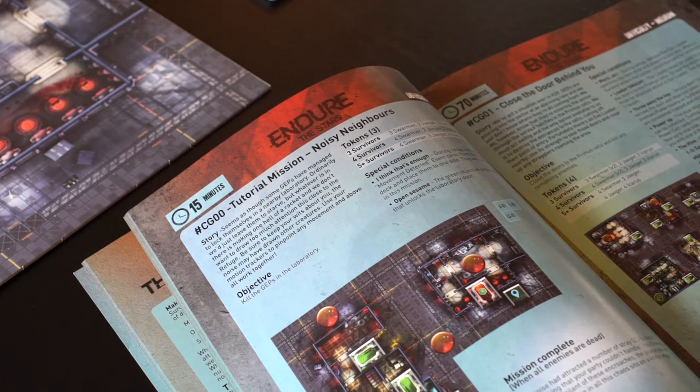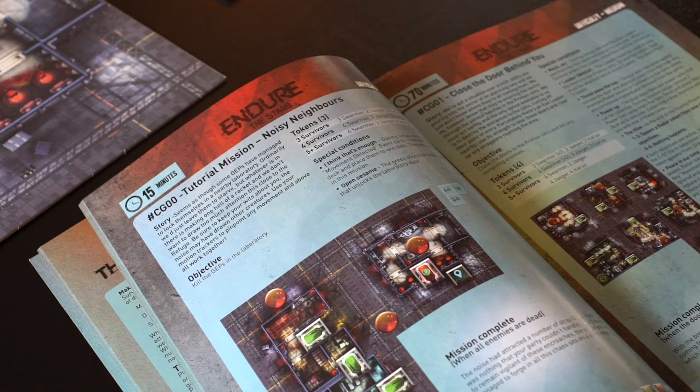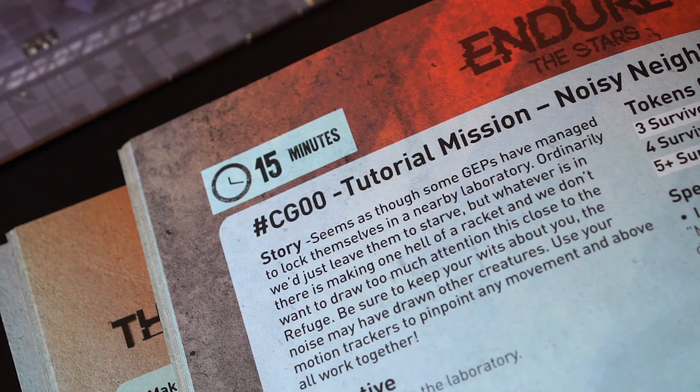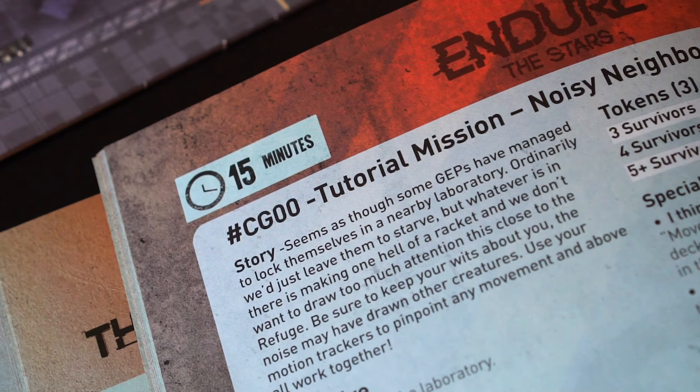After meticulously separating pieces and cards, the players will choose a mission in the back of the book. In the first scenario, a tutorial mission named Noisy Neighbors, players will turn to page 28 to set up.